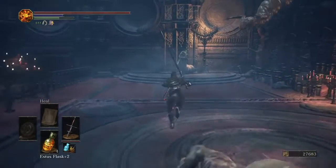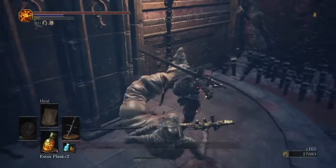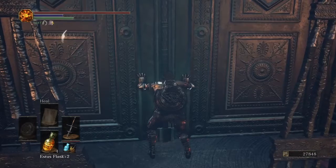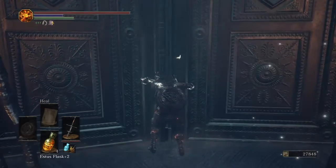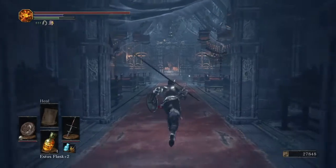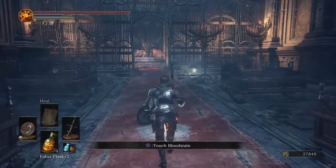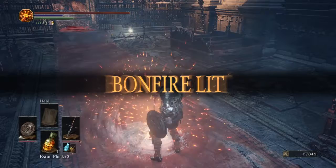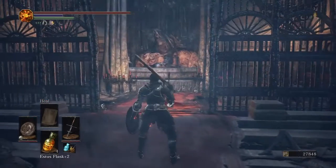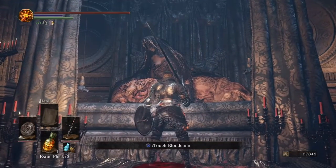We're actually at the next bonfire — it's not in here, we have to open a door. If you want, you can just kill this guy and get the Red Sign Soapstone. I thought the Red Sign Soapstone was in a chest or something you had to buy, like in Dark Souls 2, but nope — it's just dropped by killing one random enemy. You'll be at your next bonfire. If you go talk to the lady over here — if you kill Kirk, you can get his set. If you go talk to this lady right over here, you'll be able to join her covenant.